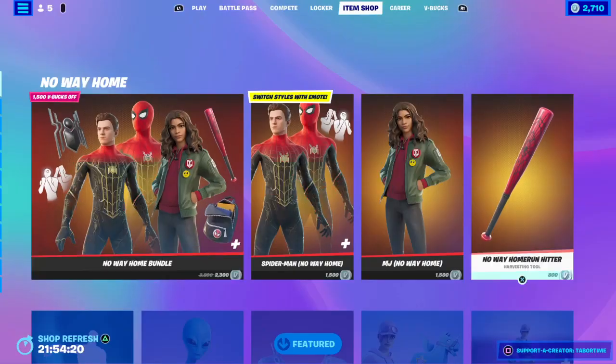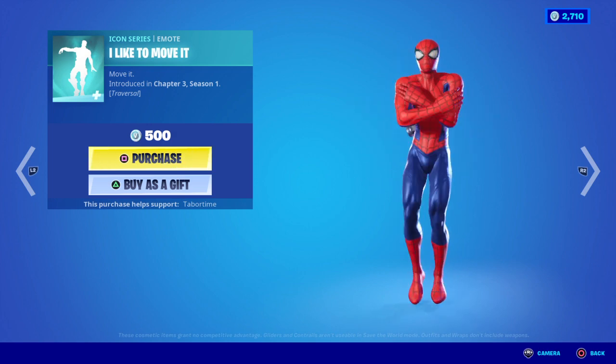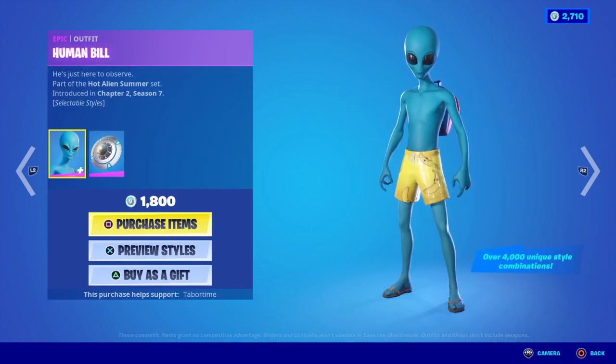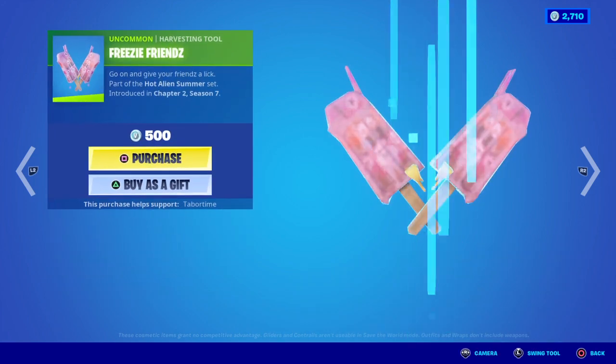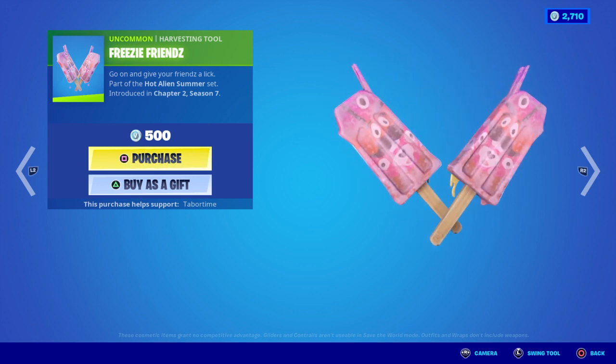And then we have — you can get separately — and then we have I Like to Move It. And then we have Human Bill with the weather balloon, and then Fishy, or Freezy Friends.